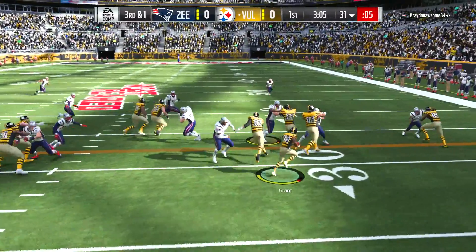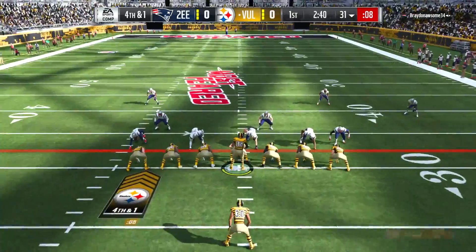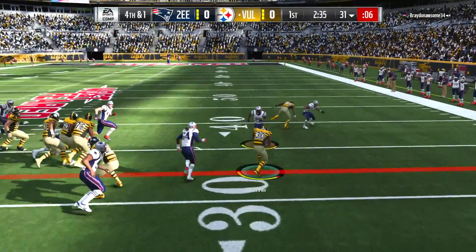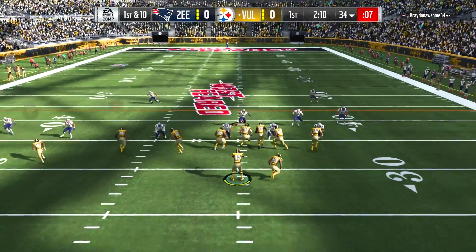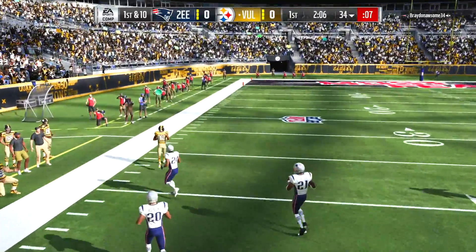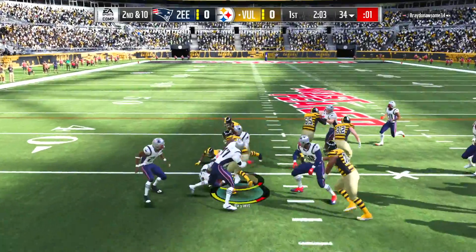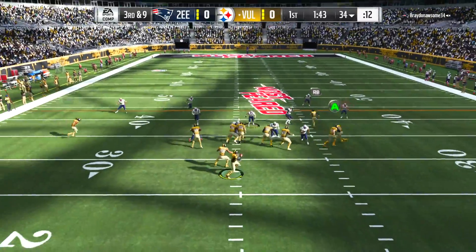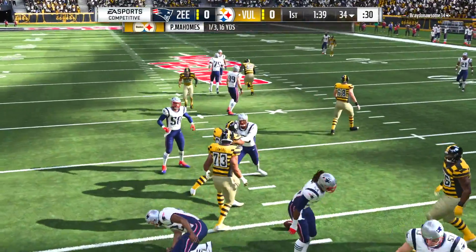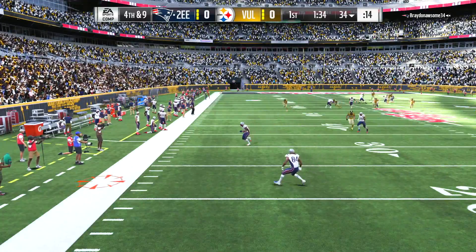Third down and one, we're going to run a jet sweep to Jakeem Grant, one of the stars of our not-so-great team because he has 92 speed. We're going to try to utilize him in as many ways as possible, as we hand off to James Conner — the base core James Conner who wasn't too hot when he started the season either. The jet sweep stuff isn't really working out. Third down and nine, look at all this pressure. It looked like we might have had our man open in the middle of the field but it doesn't work out and we end up punting the ball away.